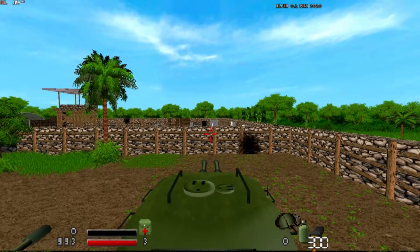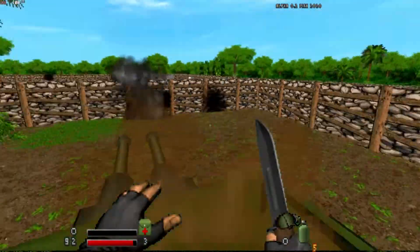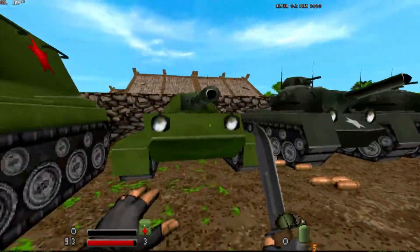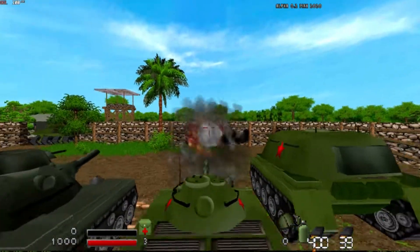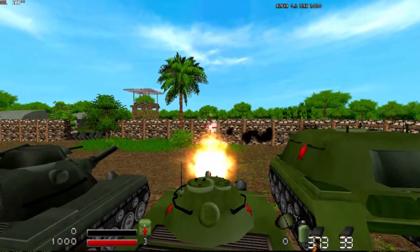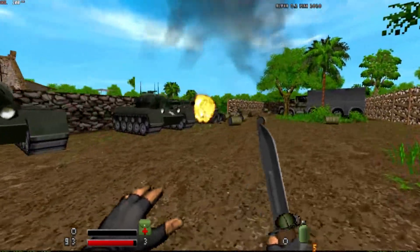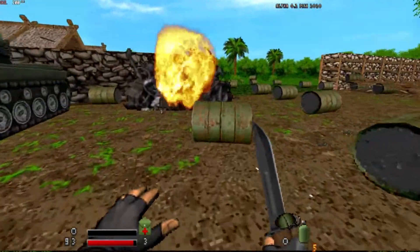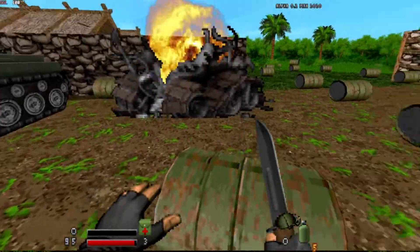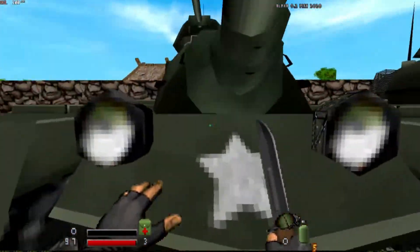We don't have right click — we have left click only. So this is the machine gun tank. And this has... Wait, what? Did it tank? Did the tank just explode? Okay, that's weird.